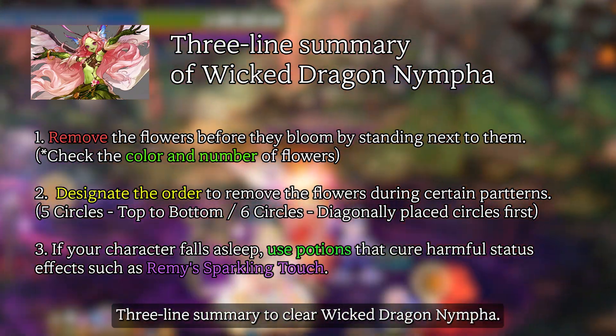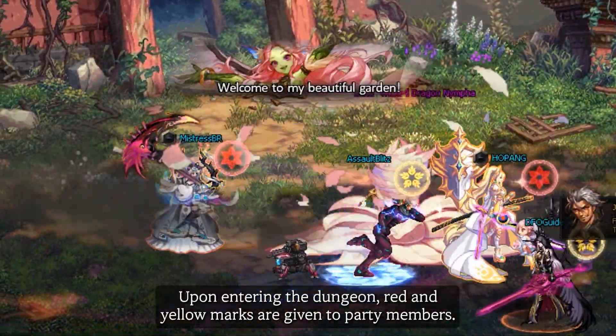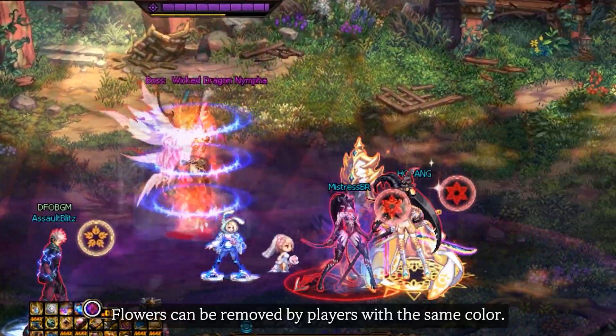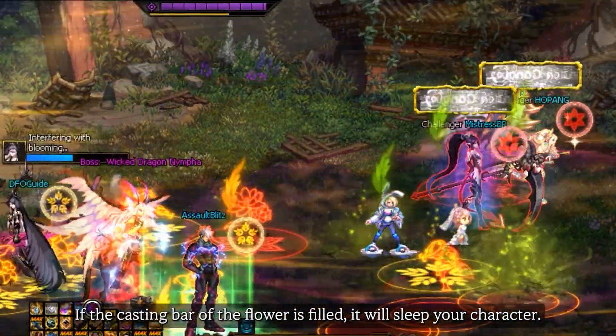3-Line Summary to Clear Wicked Dragon Nympha. Upon entering the dungeon, red and yellow marks are given to party members. Flowers can be removed by players with the same color. If the casting bar of the flower is filled, it will sleep your character.